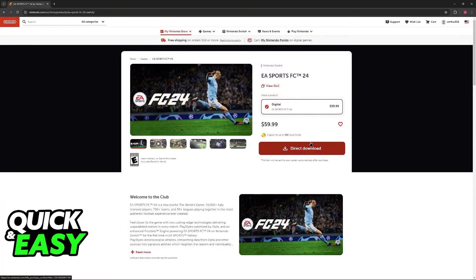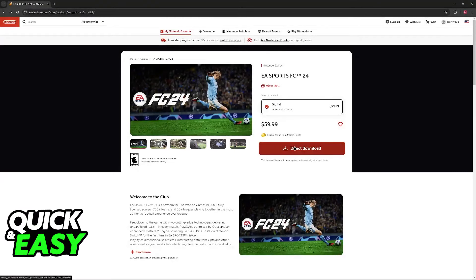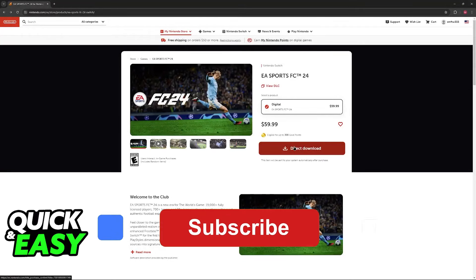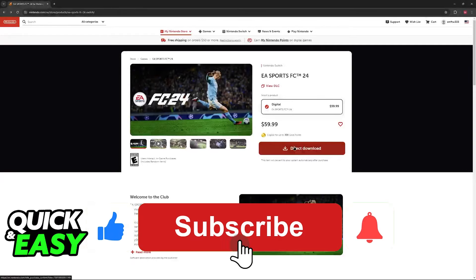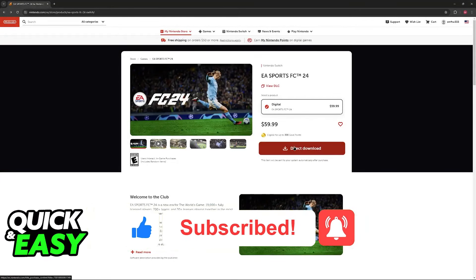If you buy it through the website here, you will need to make sure that you are signed into the same Nintendo account on your Switch and you will be good to go. I hope I was able to help you on how to play Ultimate Team FC24 on Nintendo Switch. If this video helped you, please be sure to leave a like and subscribe for more very easy tips. Thank you for watching.